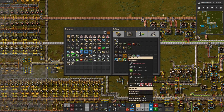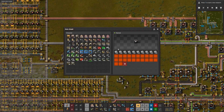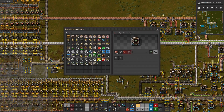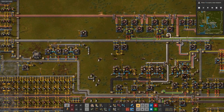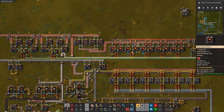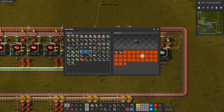We need 500 advanced circuits and 500 concrete. The concrete's right here, so concrete goes in. Let's go get some red circuits from down here. If we're going to make more of these, we're going to need to be collecting more than I think we are.